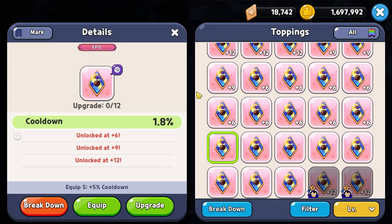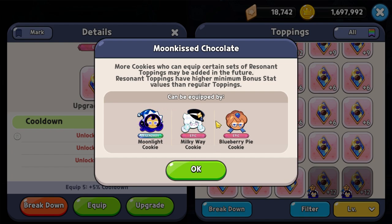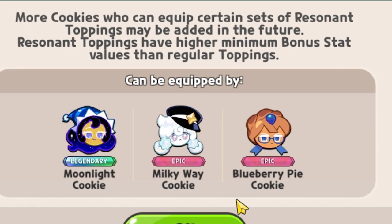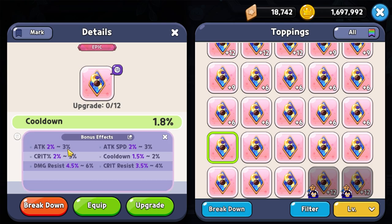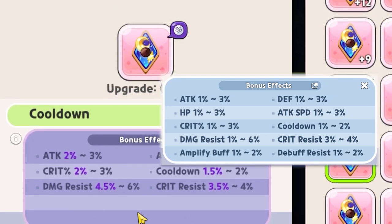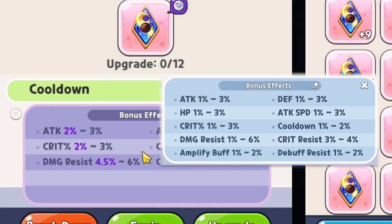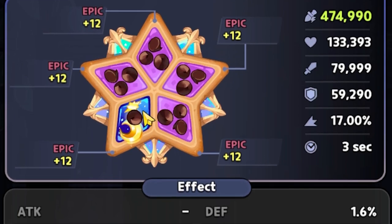In addition to regular toppings, we now have resonant toppings. You can identify them by their unique look, and they can only be equipped on certain cookies — specifically from the City of Wizards. At the time of recording, that is Moonlight Cookie, Milky Way Cookie, and Blueberry Pie. Resonant toppings function just like normal toppings, with the exception of the minimum percentage for substats being higher. Those numbers are indicated in purple instead of the standard color.